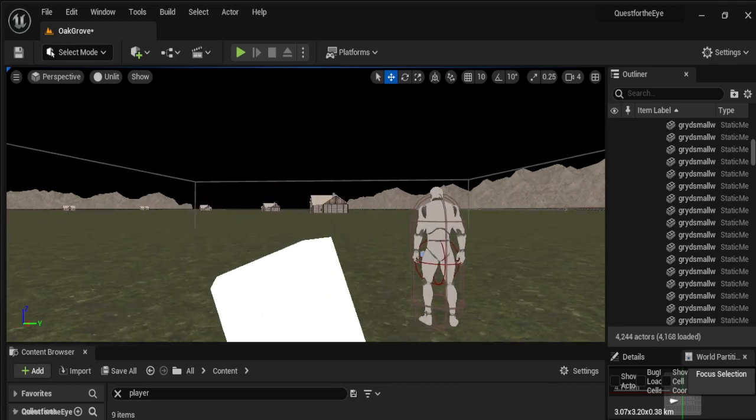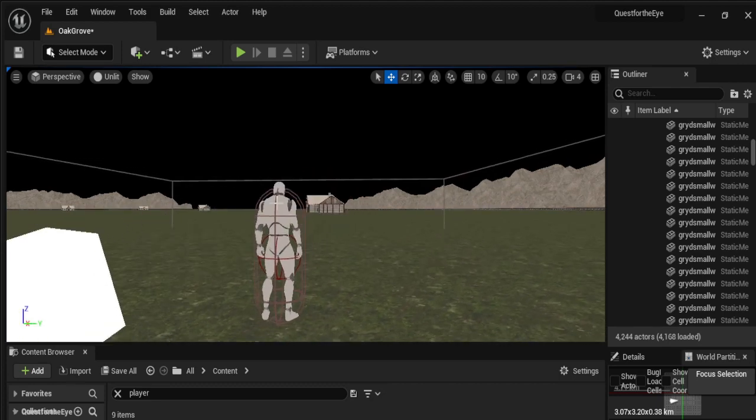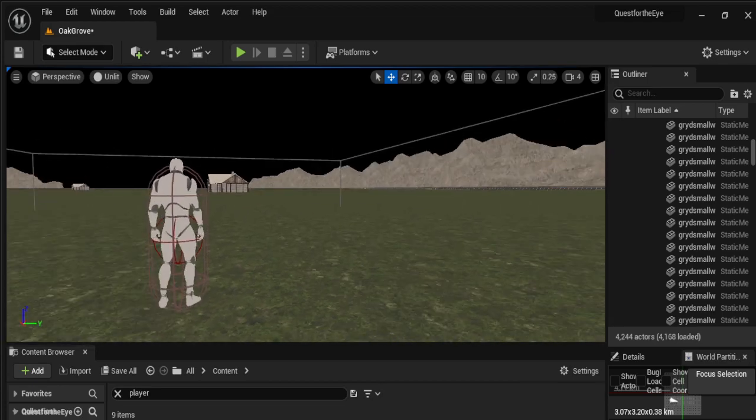As you can see I've done more of the layout of the village and things. I've also added this mannequin here. Eventually this will be replaced by the first enemy you're going to encounter, which is going to be like a skeletal warrior type thing that you're going to need to fight.